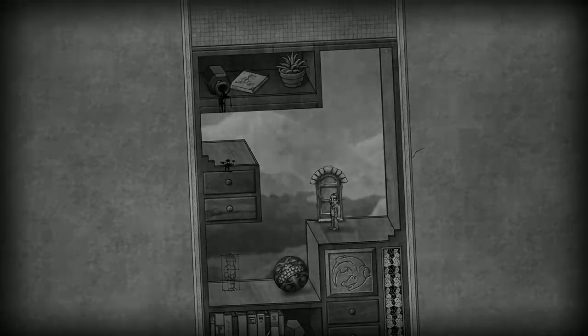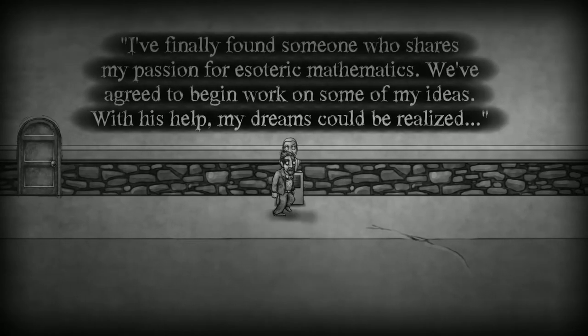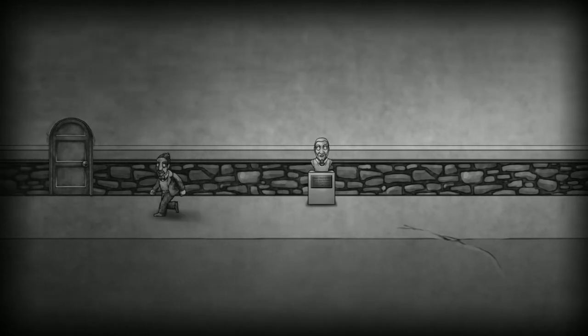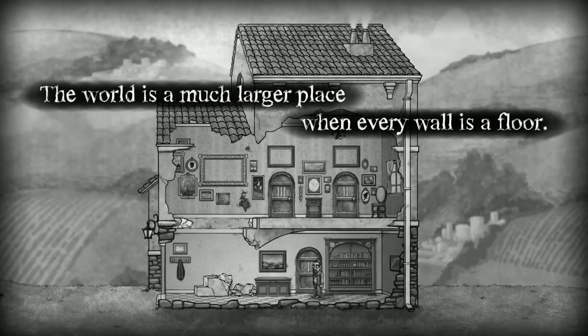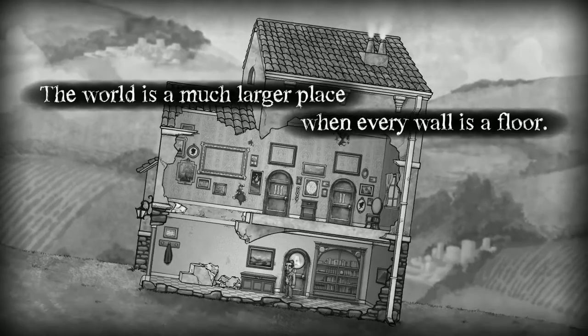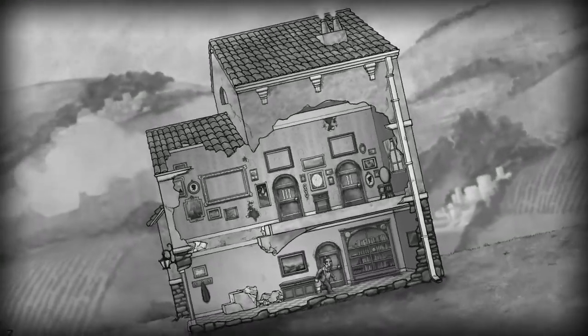Chapter one complete - excellent, this is a great place to stop. The game's narration reads: 'I finally found someone who shares my passion for esoteric mathematics. We've agreed to begin work on some of my ideas - with his help, my dreams could be realized.' Then there's another line: 'The world is a much larger place when every wall is a floor.' I gotcha - we go this way.